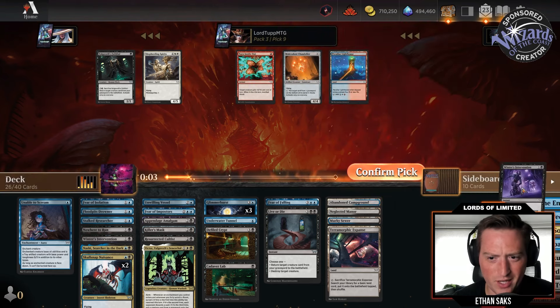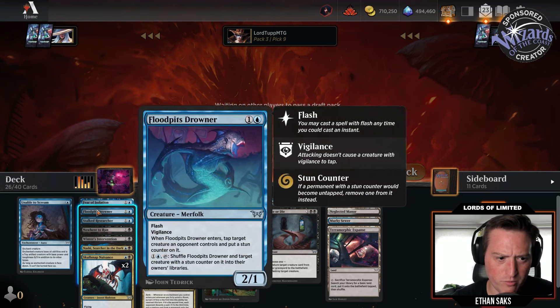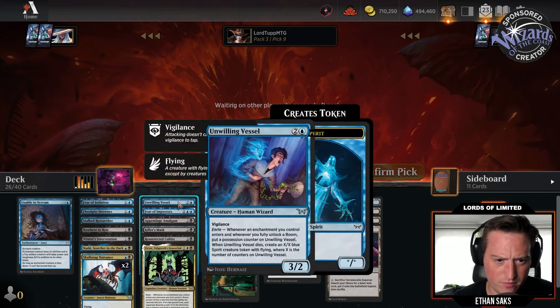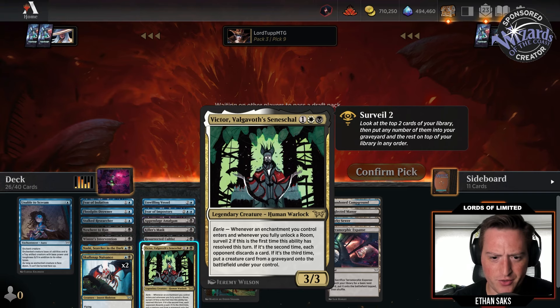There's a Malevolent Chandelier — I don't think we're quite there yet for that in the format. I don't think I want to play multiple Winter's Interventions. Nice little blue-black value control deck. Victor — Surveil two, second time they discard, third time put a creature card from a graveyard onto the battlefield under your control. Another way to trigger Defiled Crypt / Cadaver Lab. I think we will play Live or Die.